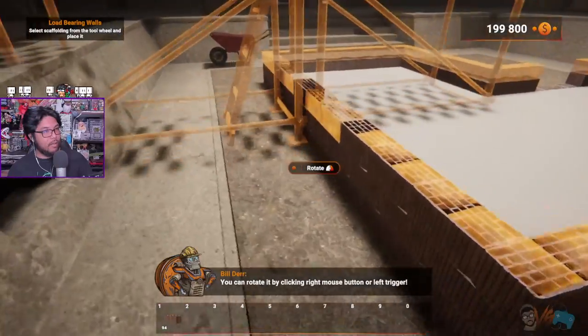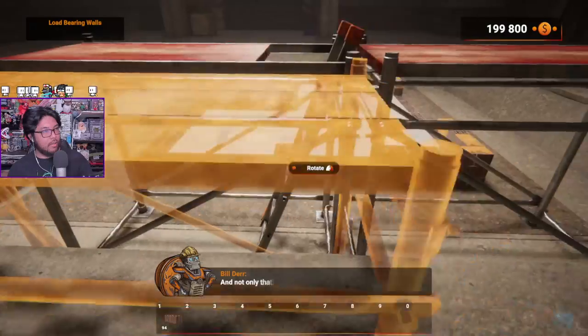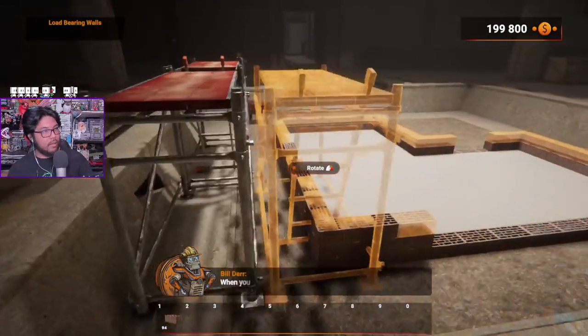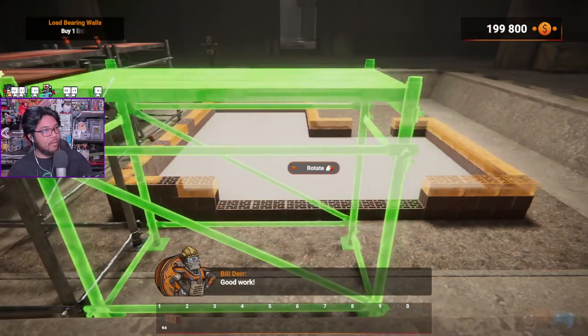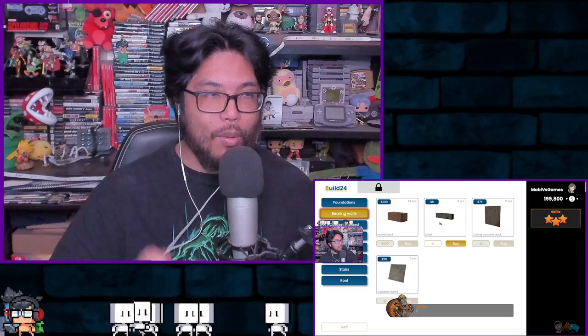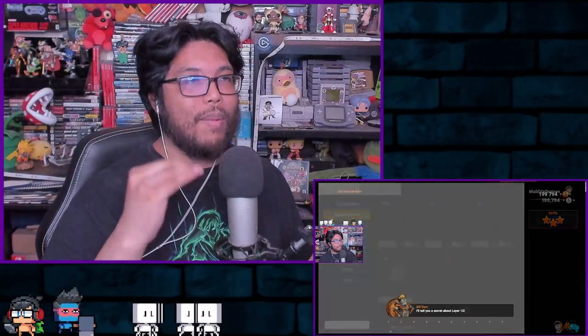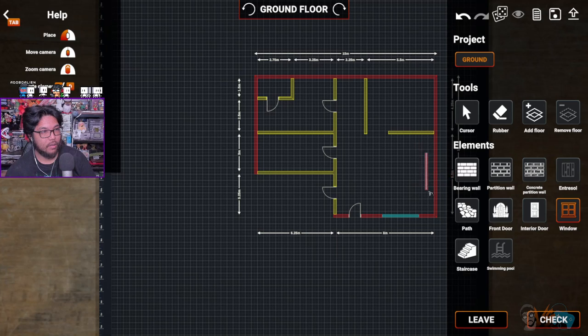The next mode is Planning Mode. It's not complicated — it looks complicated at first, but as soon as you learn the ins and outs, it's very simple. Planning is extremely important because the game goes step by step: foundation, then walls, then the ceiling, then the interiors. The game kind of walks you through that. When you're planning, you get a blueprint and you basically do everything.